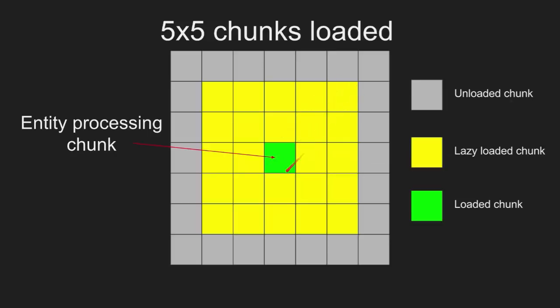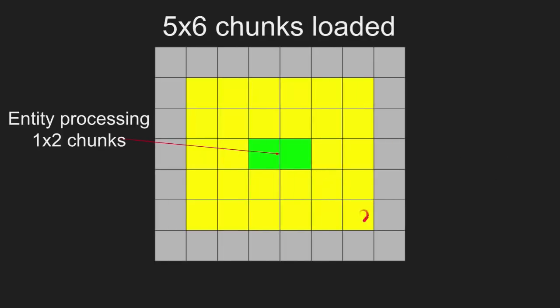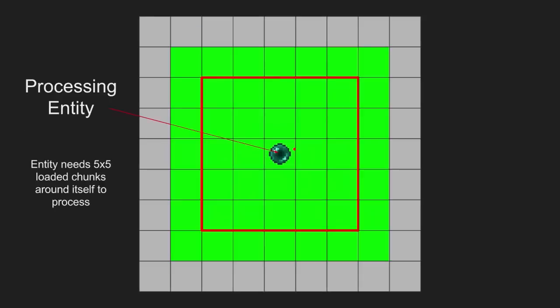It also applies diagonally. Four more chunks are added in this case. This chunk, for example, has an unloaded chunk in the diagonal, so it doesn't entity process. But if you were to load that chunk, then it's got even its diagonal chunks loaded, and it can process entities. To clarify: there is no such thing as lazy loaded chunks in the code, and there is no such thing as lazy loaded behavior.